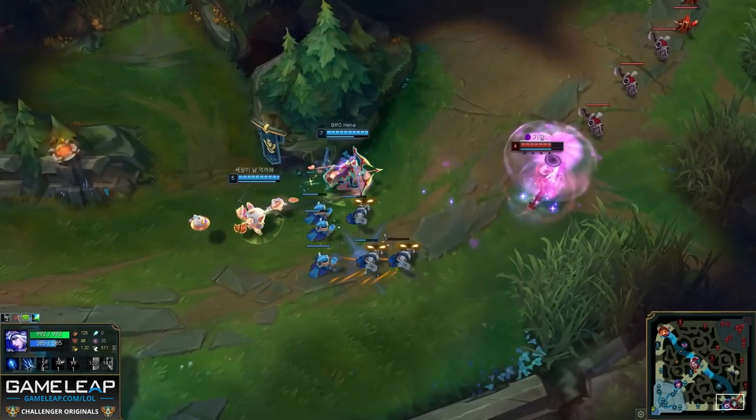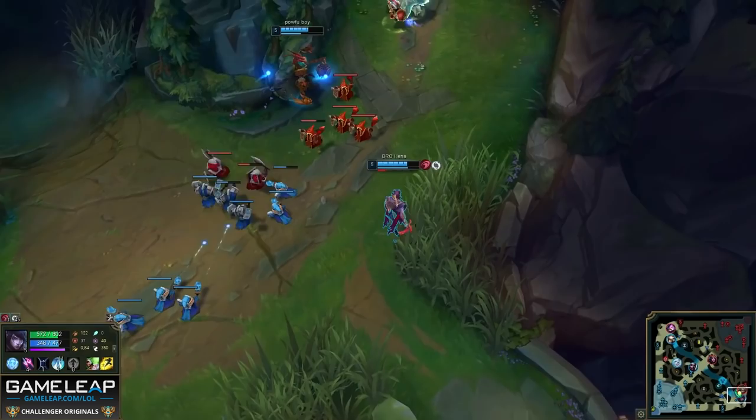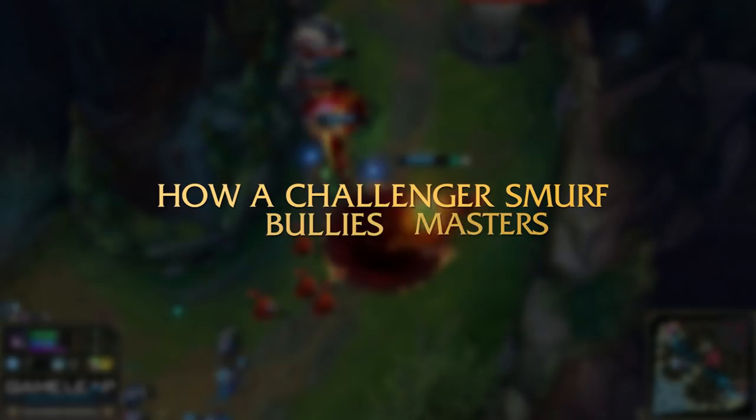Carrying as an AD carry is one of the hardest ordeals in League of Legends, but even when challenger ADCs play at master elo, they can 1v9 as well as anyone. So how do they make a master AD carry look like a noob?